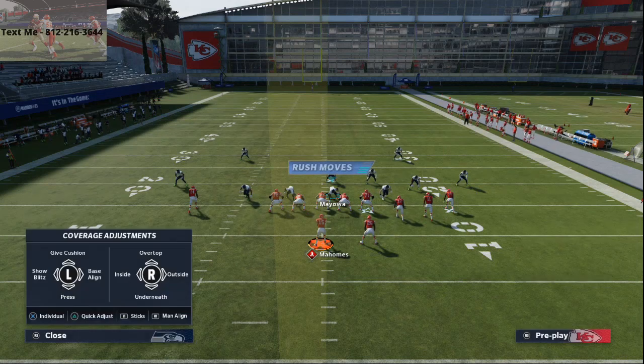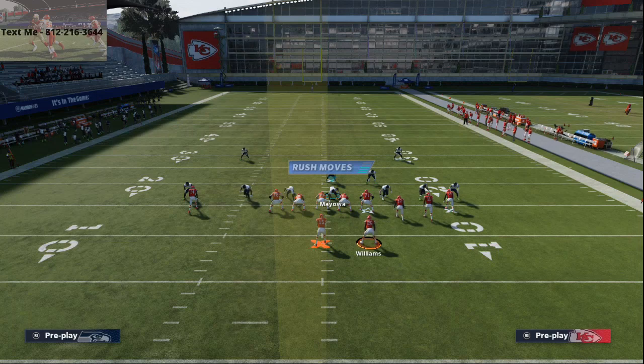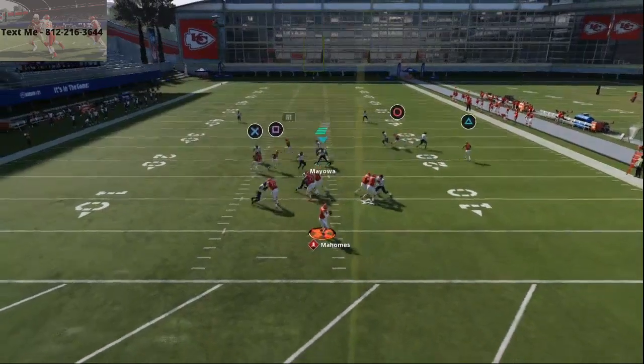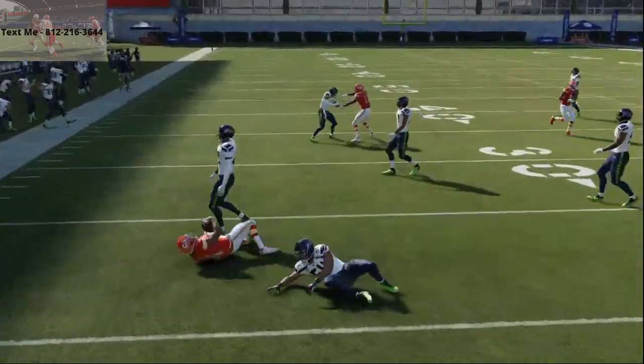Again, if you're like me you're getting a lot of Cover Two Man this year, and we can experiment with a couple of the routes here. But basically you need a little bit of a rub route — the mesh routes underneath work really well against man as well. They're going to get that separation that we want.